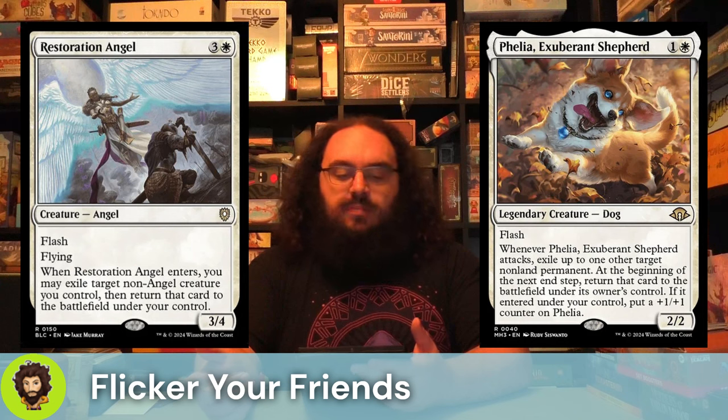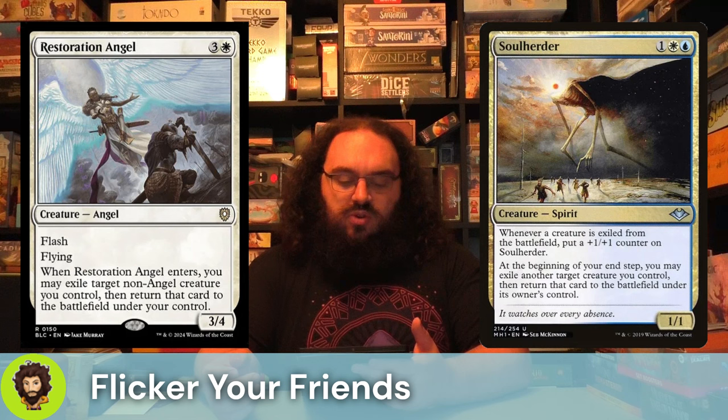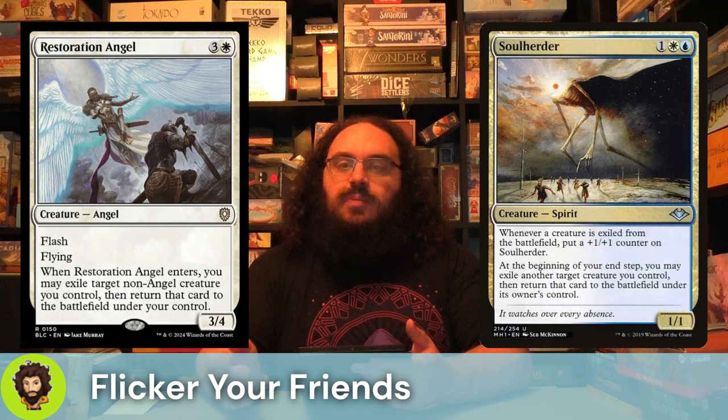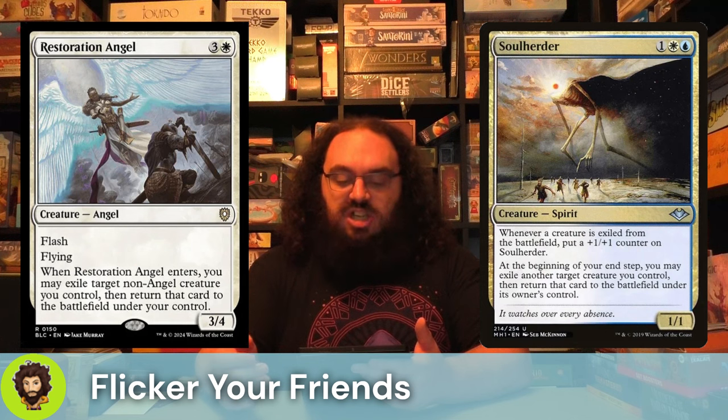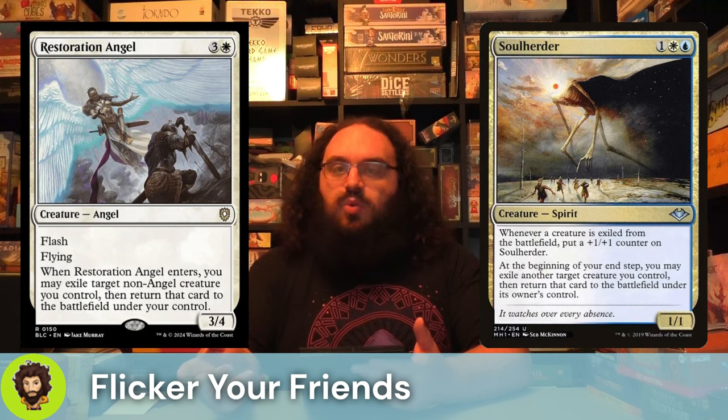Restoration Angel follows up that Shepard — a flying flashable 3/4 for 4. When they enter, you get to flicker a non-Angel. For repeatability, we have the Soul Herder — a 1/1 for 3, so stats aren't great, but at the end-step we do get to flicker a thing. And every time we do so, not even just from a zone effect but just in general, whenever something is exiled from our battlefield, they're getting a little bigger. They're gonna get very large very quick in this deck.